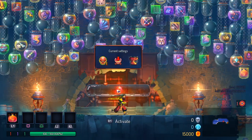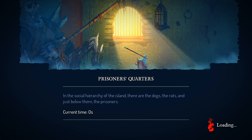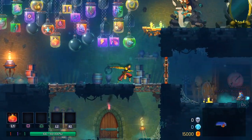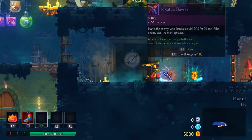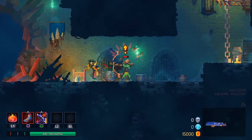Hello everybody and welcome back to Dead Cells. We are yet again playing on Roguelike Roulette. This is probably going to be the last episode — I did say that last episode, I know — but let's just have a little fun. We're starting with the sandals, which of course are not great, and the bow. I actually quite like this bow. Let's just get into it, shall we?